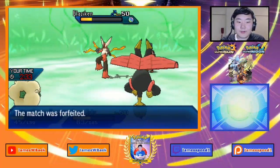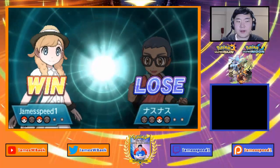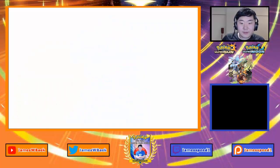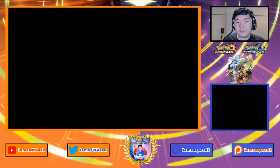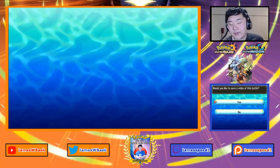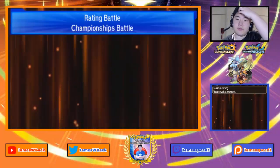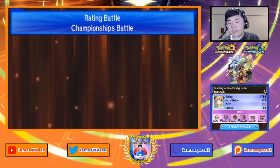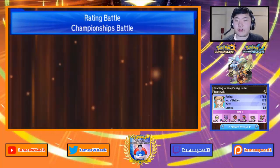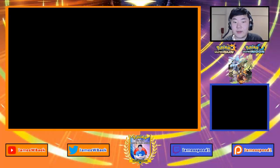Actually there was a way my opponent could have won — going for a crit Superpower on Bulu. Once Encore ends and Superpower's PP runs out, you're no longer locked in and could have used Flare Blitz to win. Looking back, it probably wasn't the smartest idea to sack Gengar early. In 2015 sacking Gengar early for setups was a big part of my playstyle, but with Kommo-o I'm not always getting the knockouts, which can be troublesome.